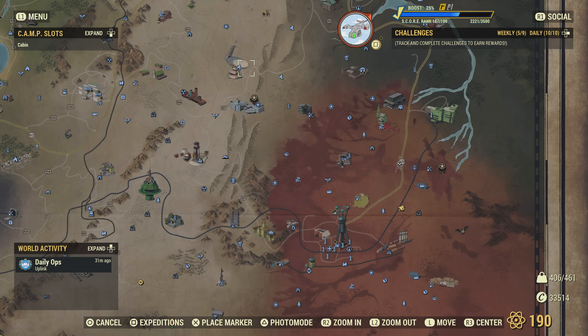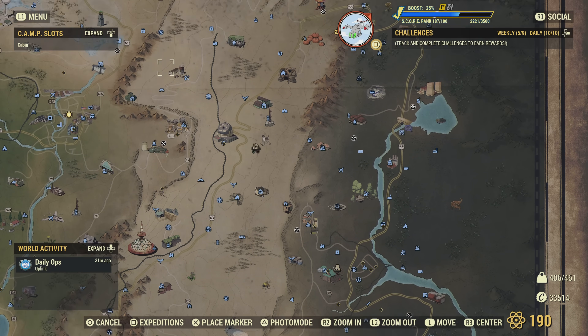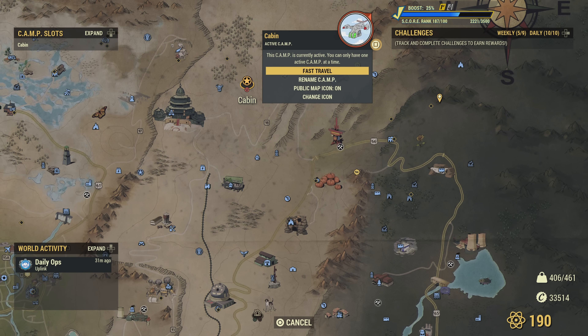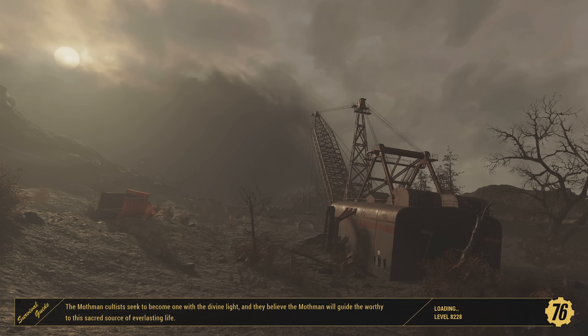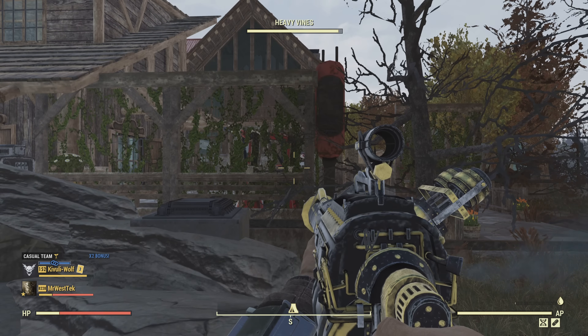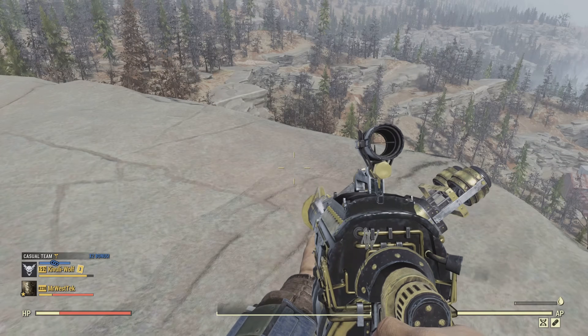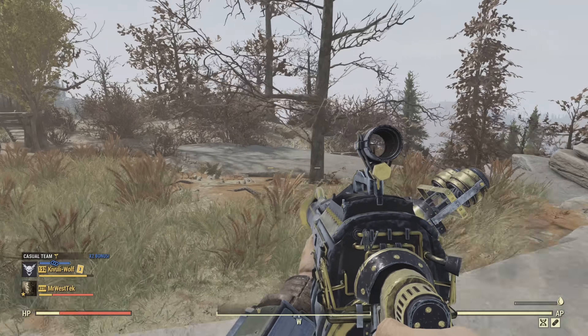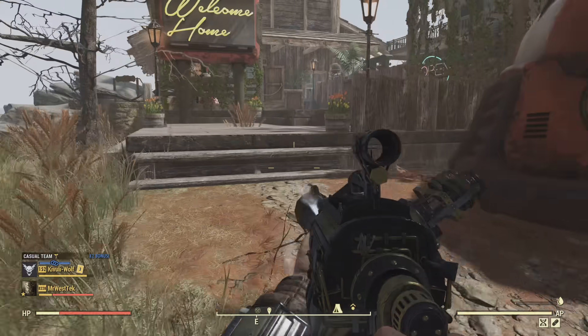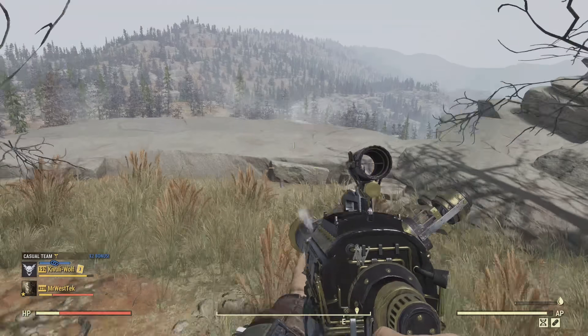I changed the camp placement while testing, then went and did primal cuts and a couple of other missions, then went back to my house. You're going to see that I spawned in a little bit further up and to the right, which is where I moved my camp. I picked it up and moved it a little bit further to the right, and now I'm not spawning on the side of a cliff — which is amazing. No stairwell back up to my camp, no re-fast traveling to my house. Getting there on the first try is like magical.